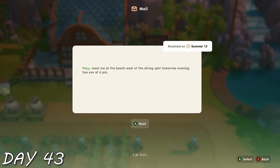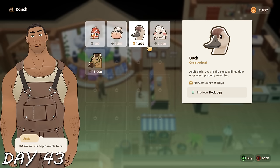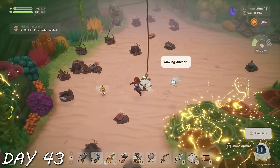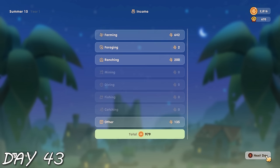Day 43 — I almost fell over when I read a letter from an anonymous person asking me to meet them at the beach tomorrow night. This could only mean one thing: I have five hearts with Mark and nobody else. So I thought this was going to be our moment. I got a duck, named him Time, explored the ocean, and pretty much did that the entire day — sold some artisan goods and made some new friends.